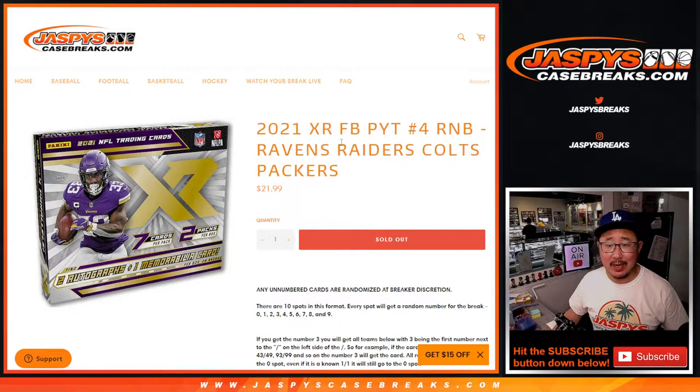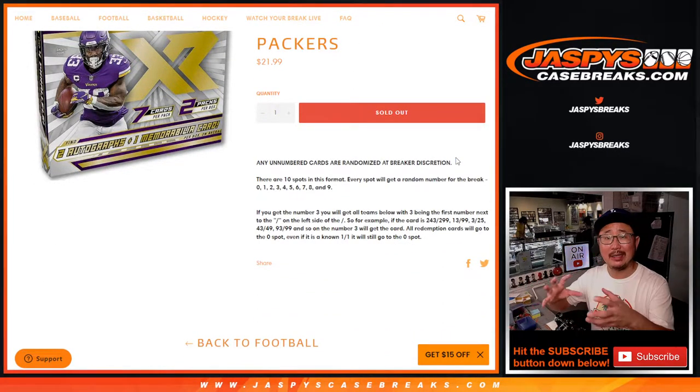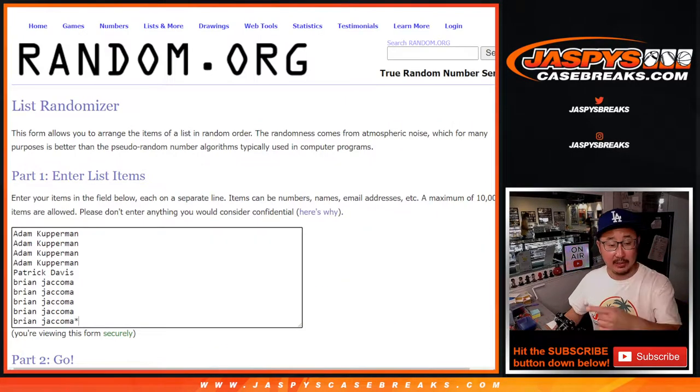Hi everyone, Joe for JaspiesCaseBreaks.com with the Ravens, Raiders, Colts, Packers random number block randomizer. That knocks out pick your team number four, which is coming up in the next video. There will be some non-numbered base cards that we'll collect as one lot and randomize to one person on this list right here.